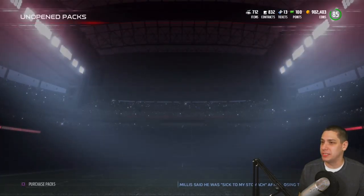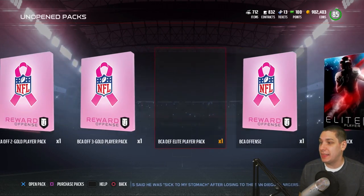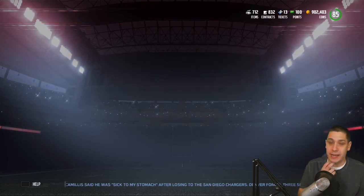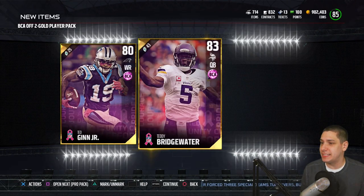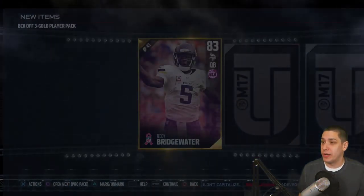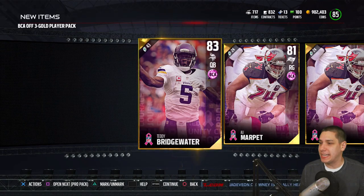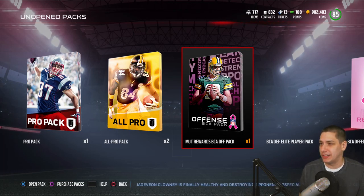We get a Michael Rivera — not really a whole lot out of most of these packs, but I know you can pull elites out of these. We've still got a two-gold player and a three-gold player as well as our elite pack. We get a Ted Ginn and a Teddy Bridgewater. A lot of people have been telling me I need to get the Teddy Bridgewater BCA for the Road to Red series — go check out that series if you haven't. We get two Ali Marpets and a Teddy Bridgewater. One of the BCA offensive packs came from Mutt Rewards.